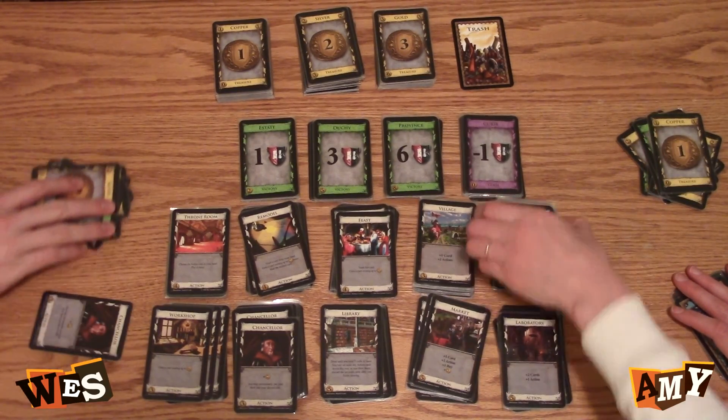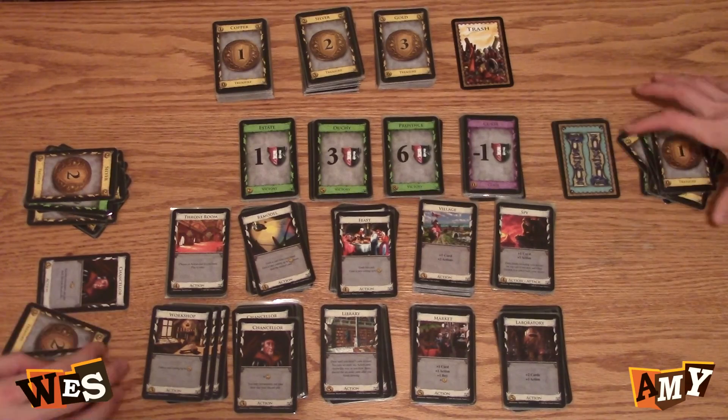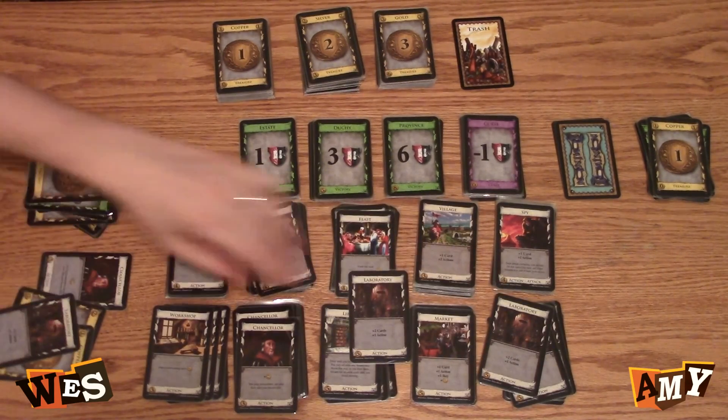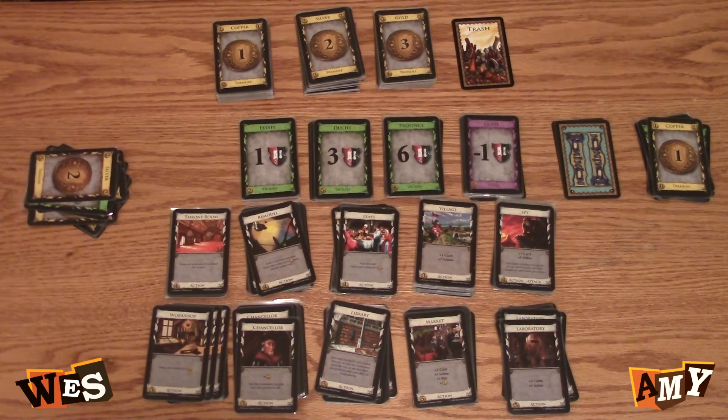I'll play a chancellor, get two in my deck into my discard. So I have five including him, and I would buy a laboratory. Okay, so it's all shuffled.